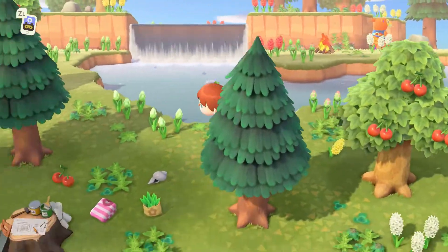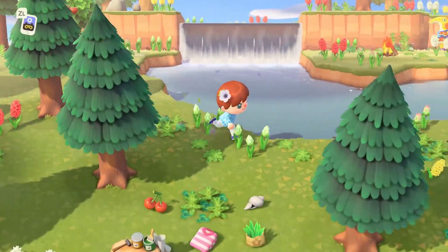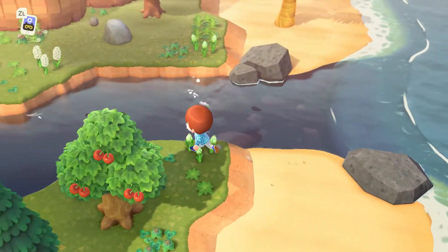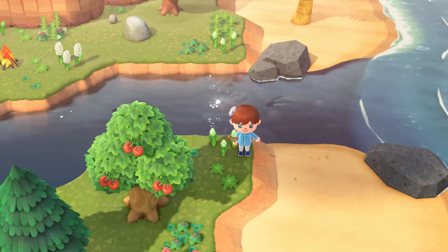Basically, what you have to do is just keep spooking all these fish away. Because this island, the river, it respawns fish super fast, so I just spook them all away. And eventually a sturgeon will spawn in, usually in under five minutes.